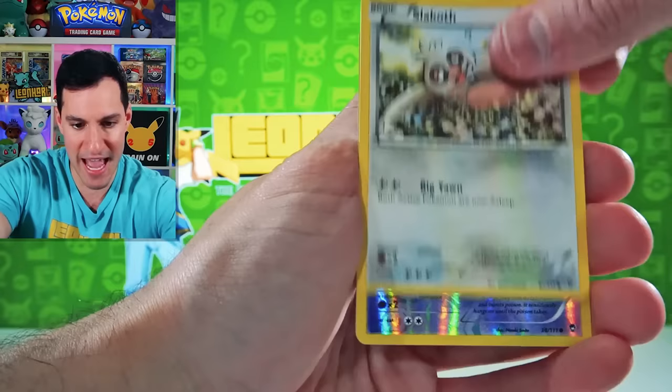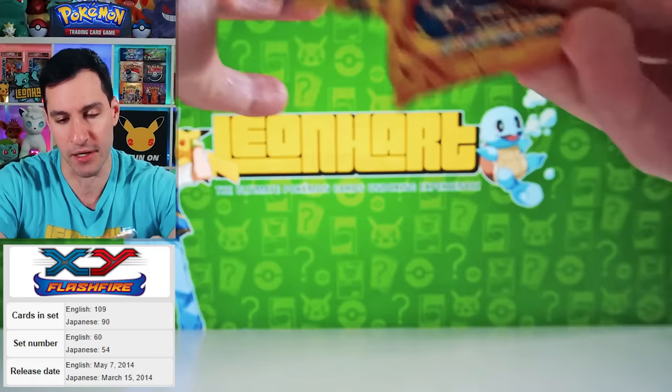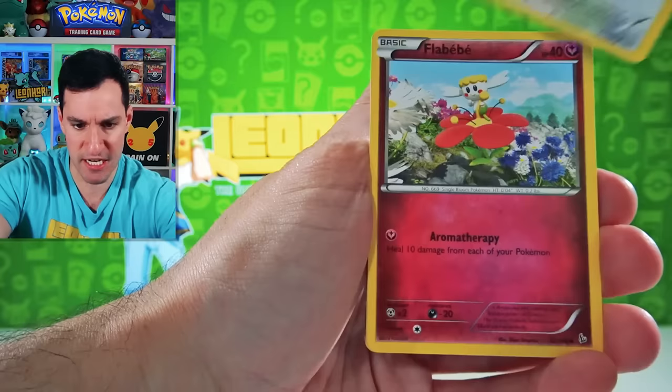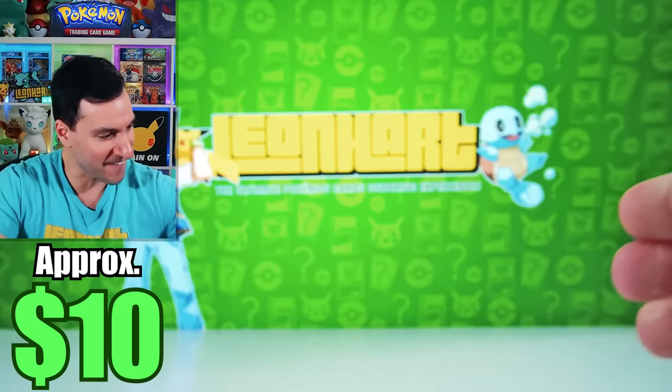Then we have another big hitter set — XY Flash Fire. Any Charizard, specifically the Secret Rare one, or the one with Blue Fire. Just look out for Blue Fire. Slugma, Rapidash, Phoebe, Pidgey, Flabébé, Helioptile, Sentret, Dusknoir Reverse Rare, and a Mega Kangaskhan EX. Very nice.